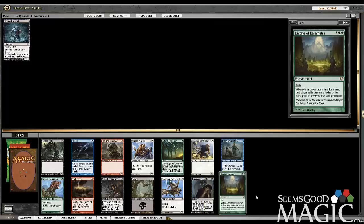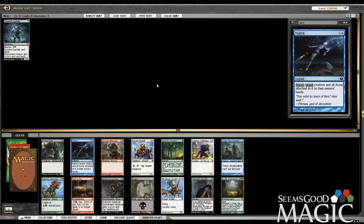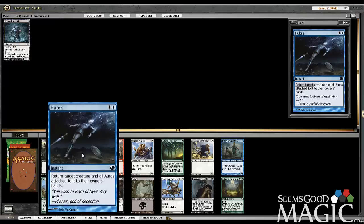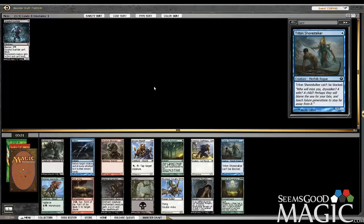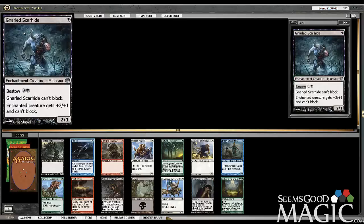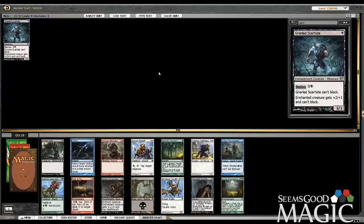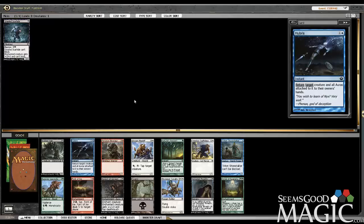Follow-up pick. Dictate — not really taking that. Tormented Thoughts — not that either. Hubris we could take here. It's probably the best card remaining in this pack. Bounce spells are usually pretty good. Bouncing Bestow isn't always better, I'll say that. But I think Hubris is probably the best card remaining here. Skyspear's Cavalry is pretty awesome — it's hard to argue against Double Strike flying in a format where Bestow and good auras are everywhere. Black-White is probably the color combination I do the least. I already know that Blue-Black is good. Hubris seems like it could be really good. I'm going to take it — I like bounce effects.